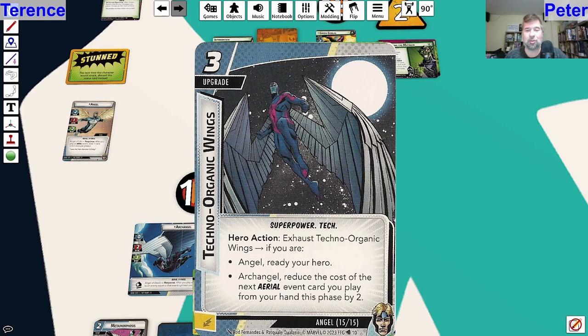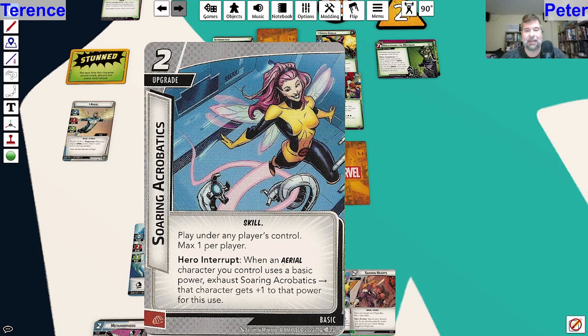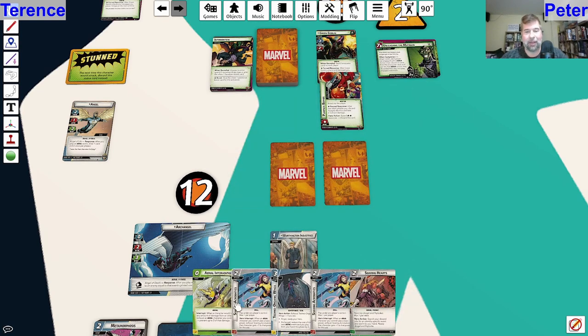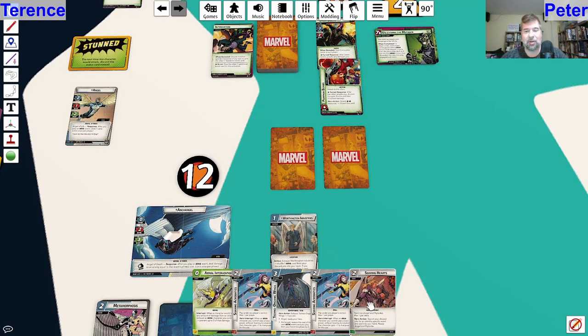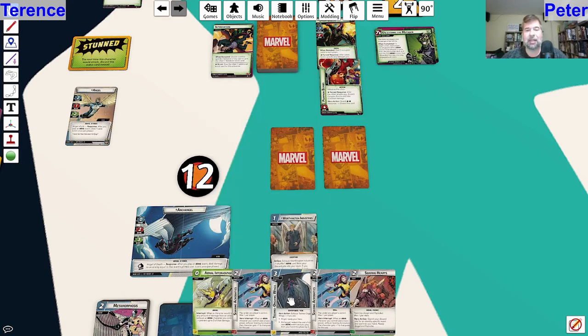We got two Soaring Acrobatics - if you're an aerial character you get plus one to whatever power you use: attack, defense, or thwart. You can only have one in play, but pretty good. And Aerial Intervention - when a character would take any amount of damage from an attack, exhaust an aerial character to prevent three of that. Again, great if you have a second aerial character, not so great when you're by yourself. I've got no defensive cards and honestly no real cards of much use to me next turn - though Techno Organic Wings are always great, just not going to help on this next turn.